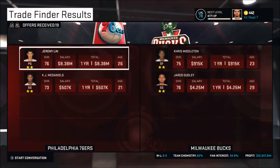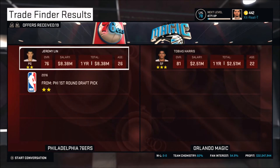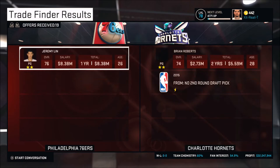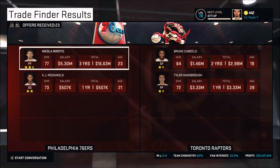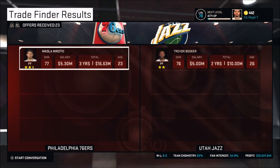Jeremy Lin was kind of a throw-in from the Julius Randle trade. He's got an $8 million salary but he's still a two-star athlete, so some teams are going to be interested in him. We're going to do a trade finder with him. Gordon Hayward would be a very good pickup if he weren't so expensive — $15 million a year is a big contract. Now we're seeing what Nikola Mirotic could get us, because now that we have all these other pieces, teams might want different trades for him. Once your team shakes up a little bit, you can go back and do trade finders again for players.